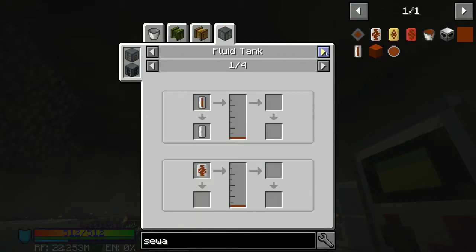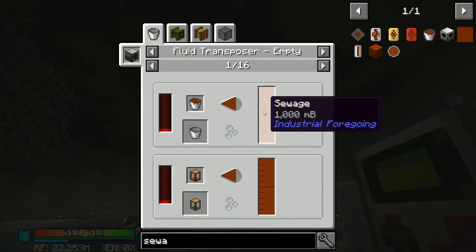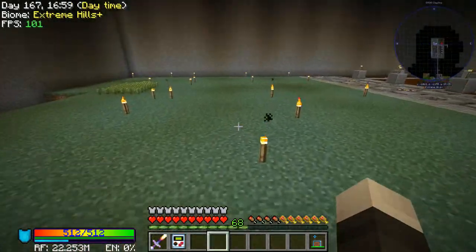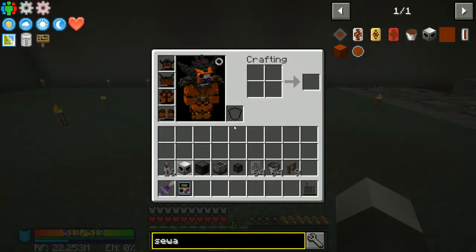I tried looking that up and I couldn't figure anything out. All I saw was a bottler, a squeezer, a fluid tank, and a fluid transporter. I couldn't find anything on how to actually get that sewage. It took me probably about 20, 30 minutes of digging around online before I could figure it out, because there were no YouTube videos — there was nothing on it whatsoever. And I finally came up with the surefire method to actually get bulk sewage.